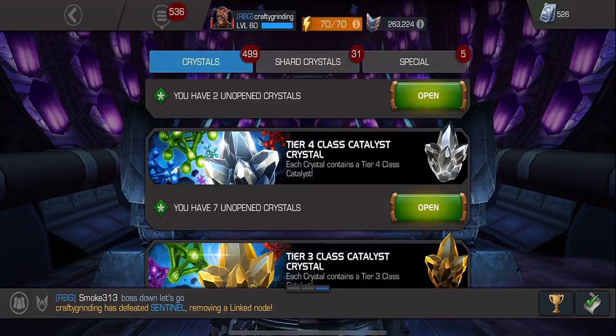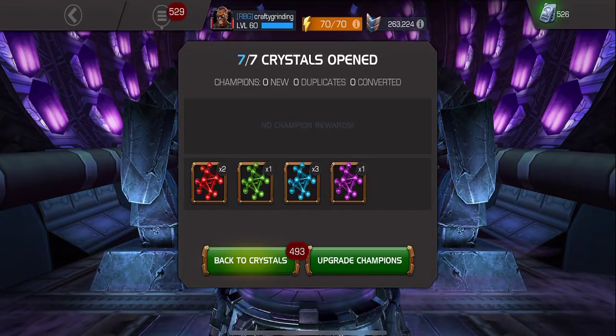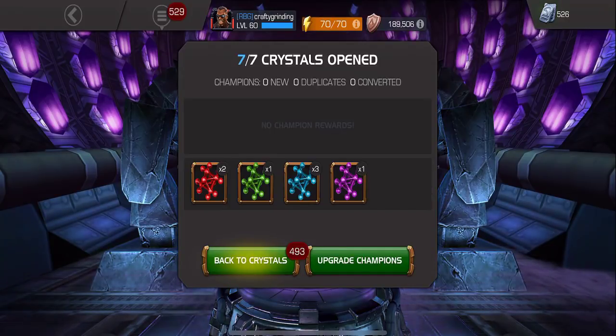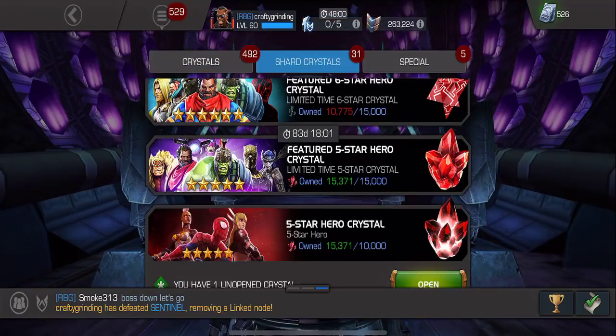I've been ranking up a handful of champs - four stars up to rank five - so I've been using up some tier four class catalysts. The only one I don't need is science; I've got plenty of science, almost to the point where it's going into the stash. So anything but science and we're good. Let's pop all seven and see what we get: one science, three cosmic, two skill. The skill is nice because I'm getting close to ranking Blade up to rank five.